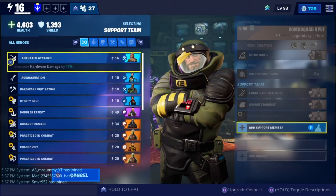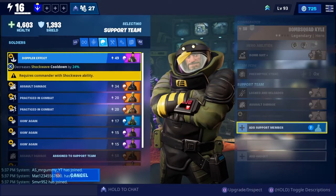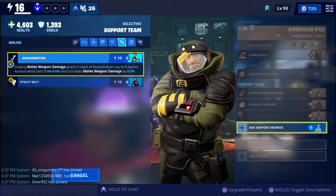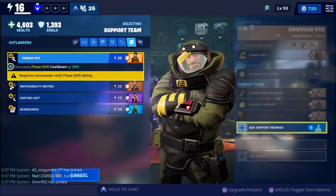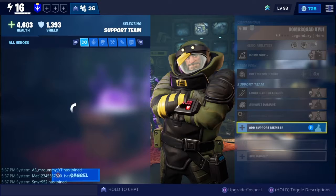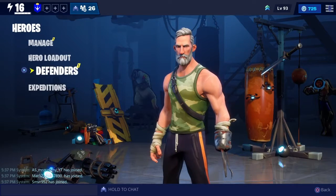When you add support members to your team, they all give you different stats and buffs depending on their class. You have four types of classes: the Soldier, which is your basic tank commando style with high HP; the Constructor, who is better at building big defenses; the Ninja, which is high speed and high DPS but low HP; and the Outlander, more of a gadget-oriented class good at making turrets, traps, and things that can hurt the enemy.